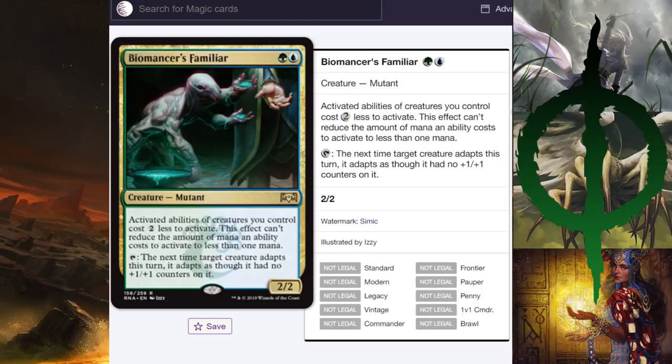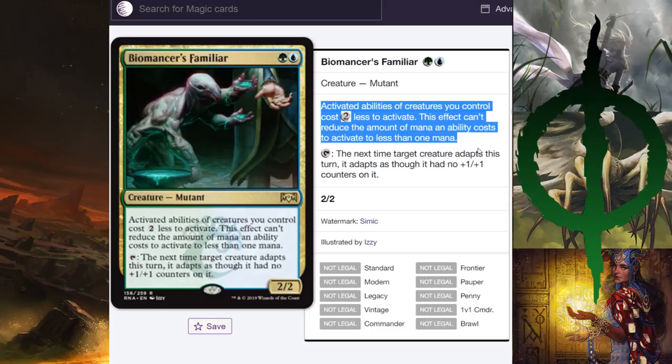Biomancer's Familiar — blue and green 2/2 mutant. It's Training Grounds on a stick. The activated ability: the next time target creature adapts this turn, it adapts as though it has no +1/+1 counters on it. Really awesome card for the adapt deck — going into my non-budget adapt build. In Commander, plenty of Blue-Green decks want more Training Grounds effects, so it will probably see play there. I don't see it making waves in Standard, but it's a solid card for specific strategies.